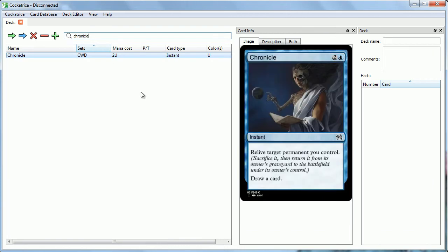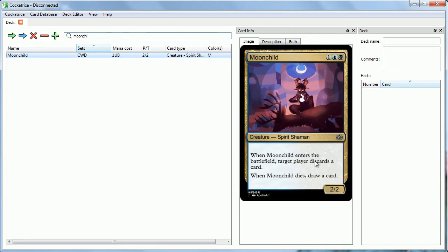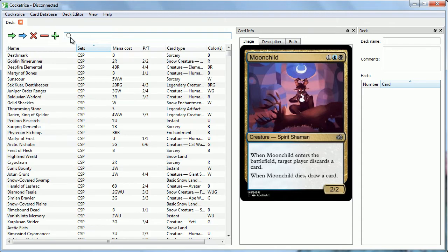And then blue-black, which is the time faction — their mechanic is Relive, where you sacrifice a permanent, then return it from the graveyard to the battlefield. So if it has a death trigger, you get it. If it has a comes-into-play trigger, you get it. It works really well with things like Moonchild: when it enters the battlefield, target player discards a card, and when it dies, you draw a card. So if you Relive this, someone's discarding and you're drawing. Lots of cool value with enters-the-battlefield and dies synergies throughout the set.